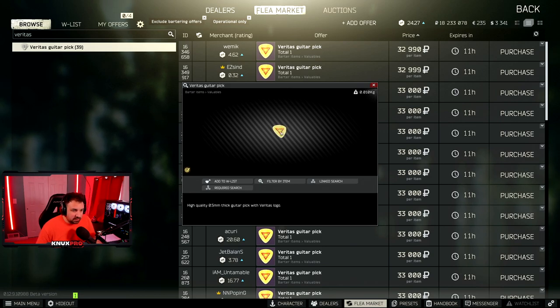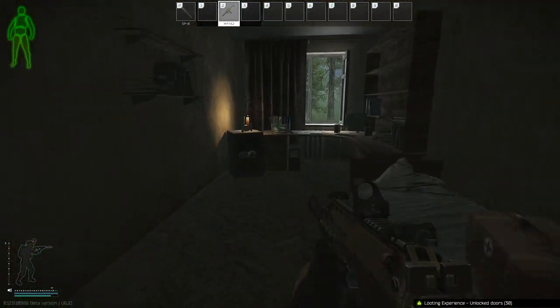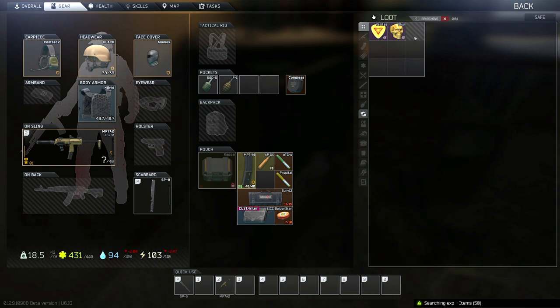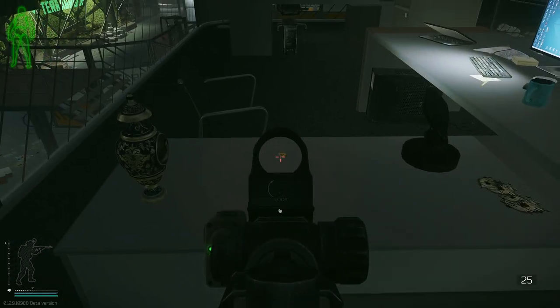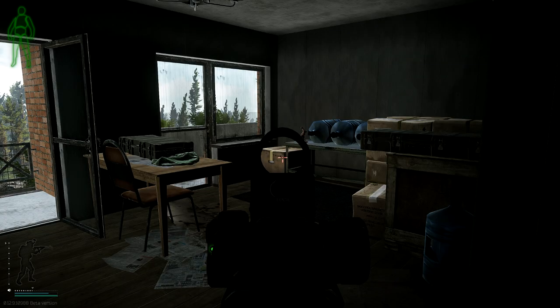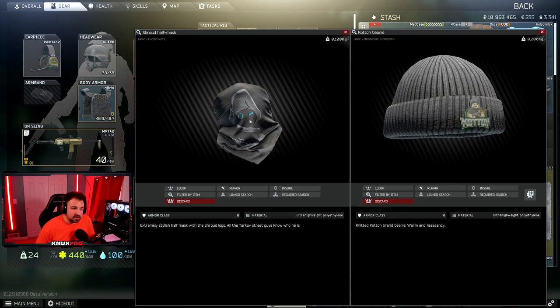The next item is the Veritas Guitar Pick. As long as you are looting safes throughout the wipe you should have no problem finding this — it seems to be pretty common inside safes. Reference the beginning of the video for the two safe runs on Customs and Shoreline. I've even found it in hidden stashes and duffel bags. It can also be found in the manager's office on Labs and the red keycard room, but for most people the best spots are Shoreline East Wing 310 on the tables and West Wing 220 on top of the box.